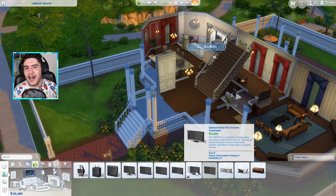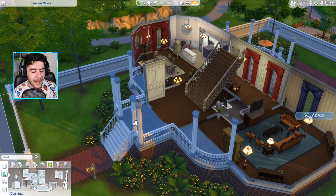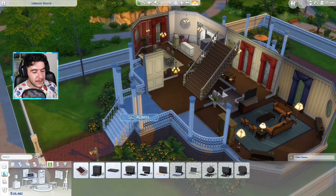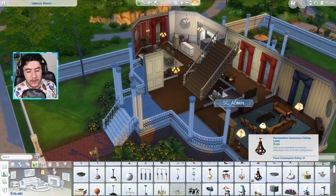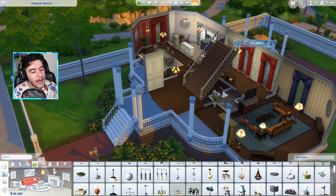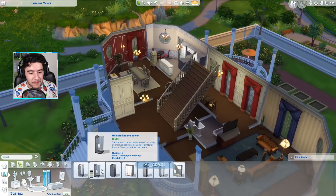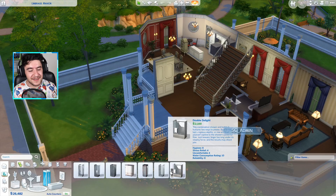TVs are not the only electrical items in the game. If I go over to computers, you can also check out the consumption ratings for these. Lights also use the power consumption rating, except for candles and stuff that can be used off the grid. When it comes to objects that use water, this shower only has one water consumption rating, but as we go all the way up there are all sorts of statistics they've included. Higher quality objects are going to consume more water and power, and will have much better reliability.